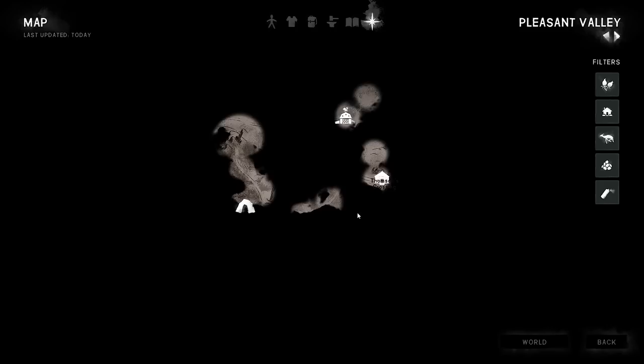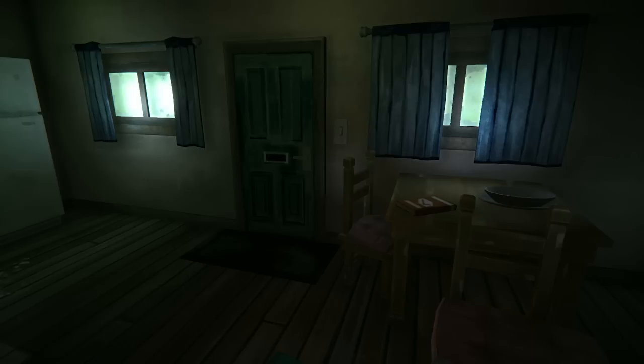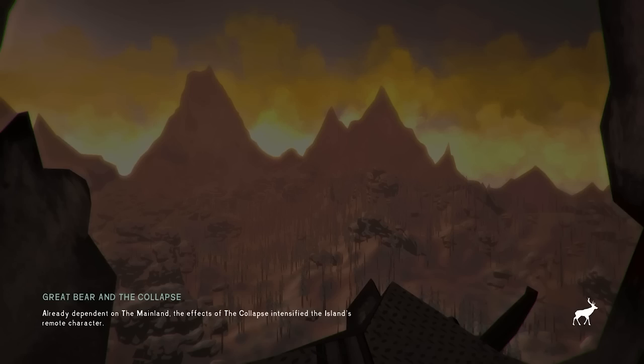Welcome back to The Long Dark. We're in Pleasant Valley at Thompson Crossing. I streamed this — I went back through the Carter Hydro Dam, couldn't find the rifle, so I came through Winding River, out the cave system, checked Signal Hill, worked my way over here, checked the barn. Now we have two ways to go: up this way to Timberwolf Mountain, or to get to Black Rock — which is deceiving — you actually have to go back down by Signal Hill and out this way.